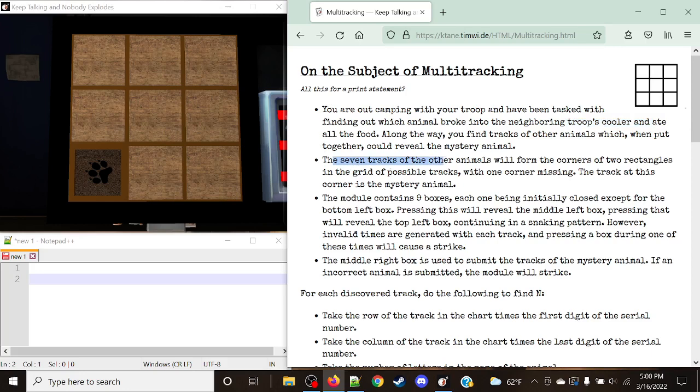The seven tracks of all the other animals will form the corners of two rectangles. So how exactly is this going to work? It's always going to start at the bottom left, then reveal the middle left, the top left, the top middle, the middle middle, the bottom middle, the bottom right. And then on the middle right box, when we open that, that is essentially going to be where we submit our answer, because we're going to get seven different animal tracks. Our goal is to figure out where the two rectangles are formed, and figure out which one is missing that position. So let's get right into it.